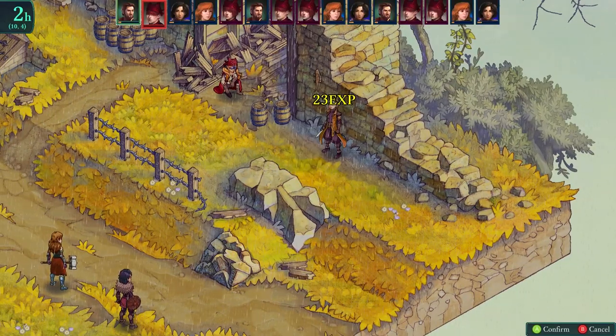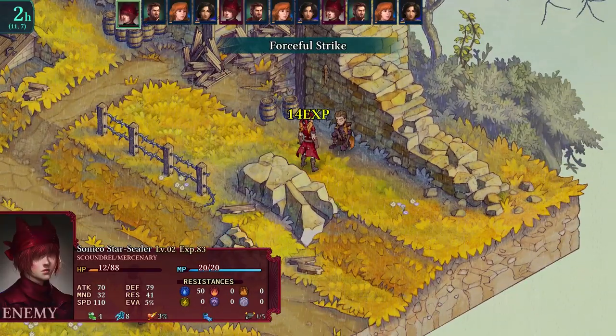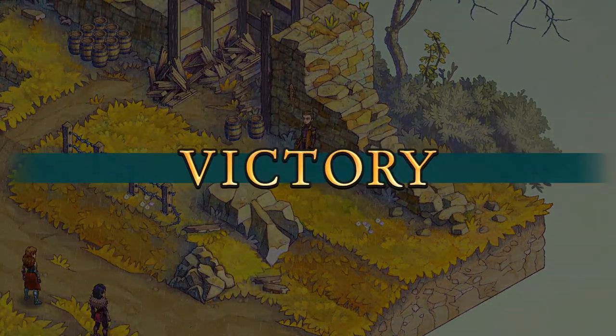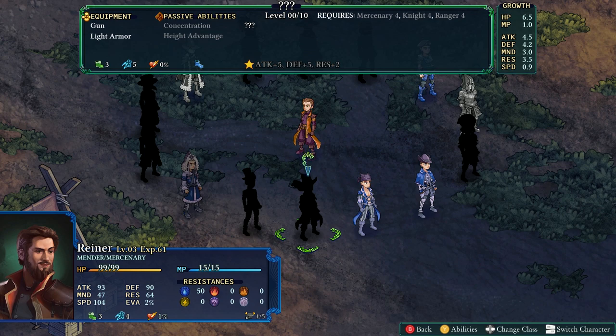I'm in casual mode right now for this demonstration, so it doesn't really matter what I pick. I actually went in with three units on a match and beat one of the first encounters — on veteran mode I would have been completely mopped. Here you can see level four scoundrel attained: ranger class has been unlocked. Every class has different requirements; this one requires mercenary level four, knight level four, and ranger four. You can't just pick any class — you have to level up certain classes to gain the prior experience and qualify.